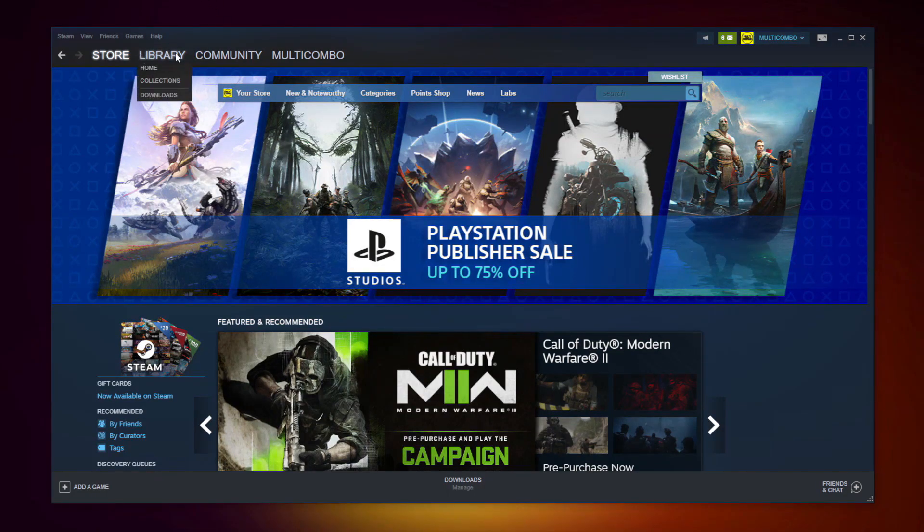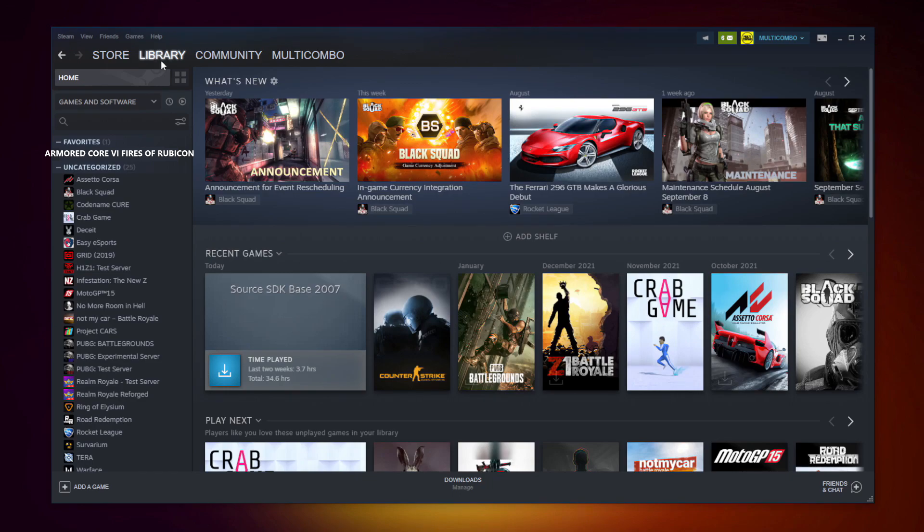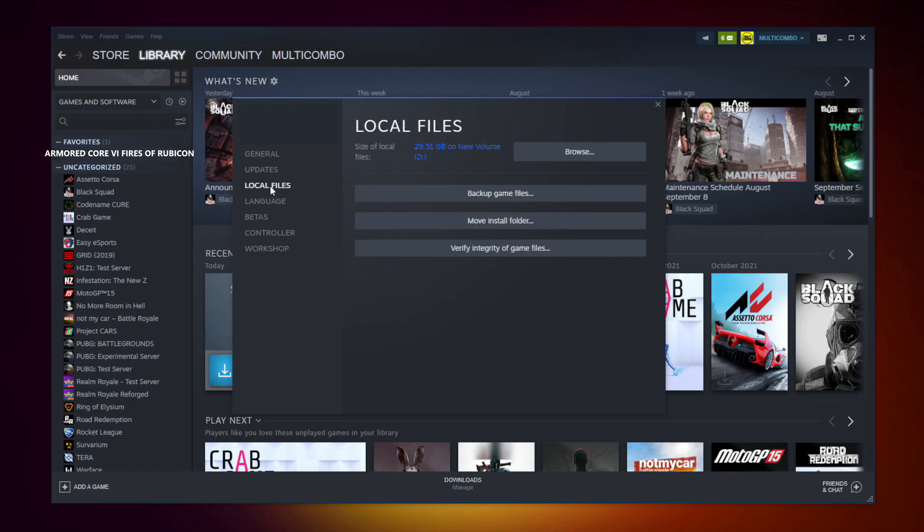If that didn't work, open Steam. Go to the library. Right click your not working game and click Properties. Click Local Files.